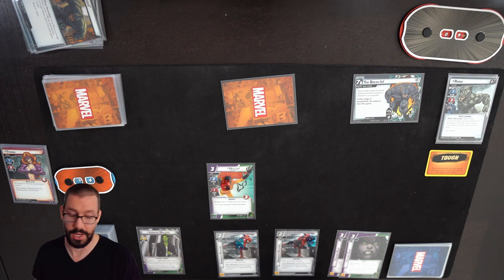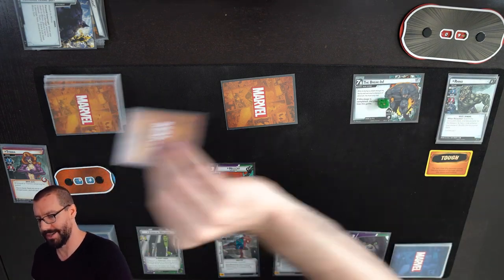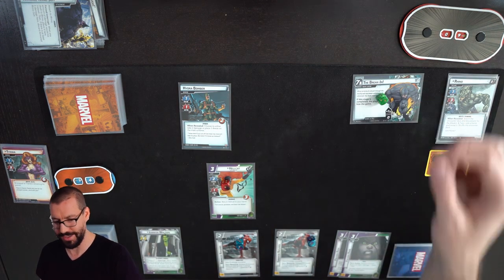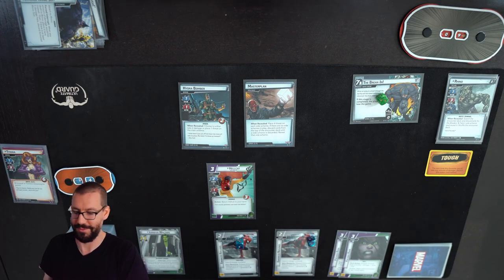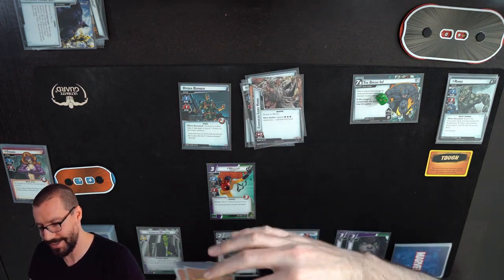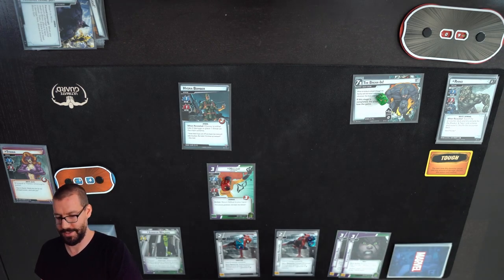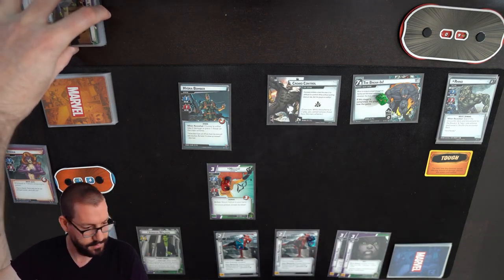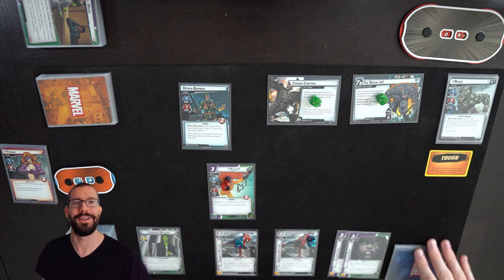I'm pretty happy with this hand, all things considered. Scheme advances, but I object. Rhino is going to Scheme for 1 — Armored Rhino Suit means it's only 1. I get a second encounter card for the round: Hydra Bomber, which puts Threat on the main scheme. And Master Plan — this is the card that screws me over so many times. We basically dig until we get a side scheme, and it's Crowd Control, which is way better than Madam Hydra. And there's my Obligation gone on top of the discard pile.